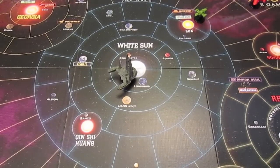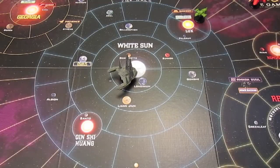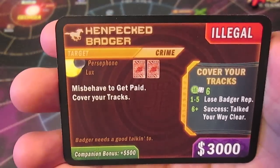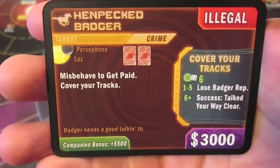Welcome back to the Firefly playthrough, this is episode two. Last time we left off we were sitting here in Persephone, Badger's little bailiwick, and we're trying to pursue this job - Henpeck Badger. We're going to try this again. The first thing we need to do at Persephone is misbehave twice.